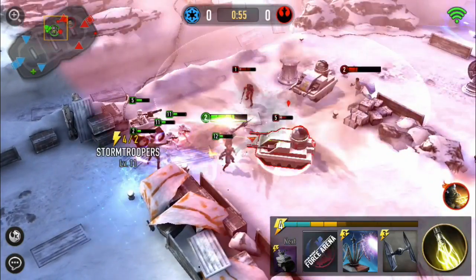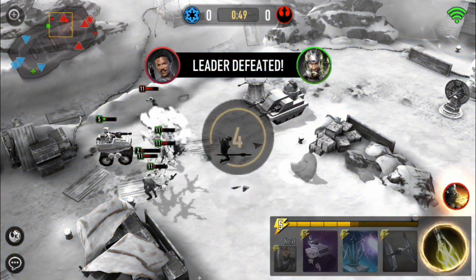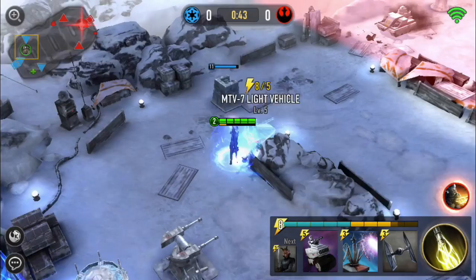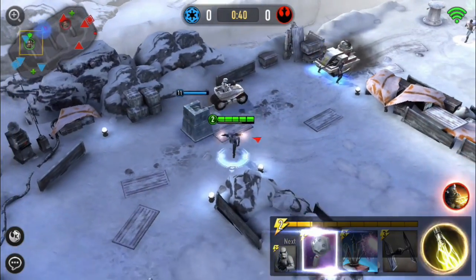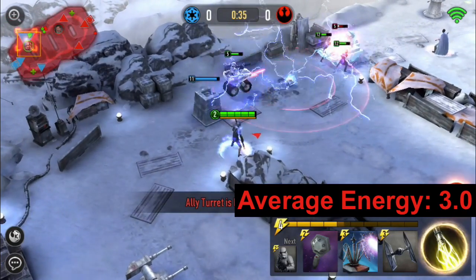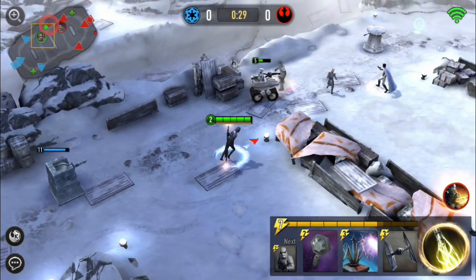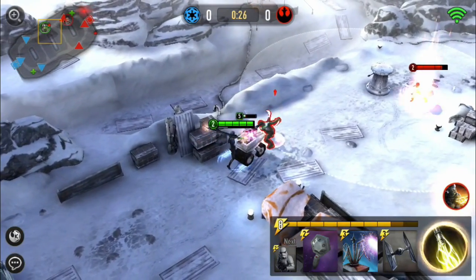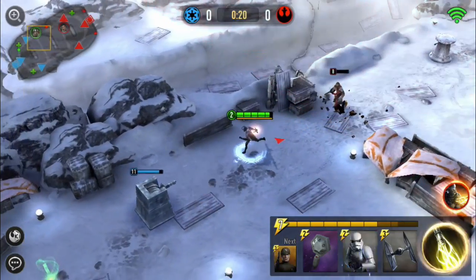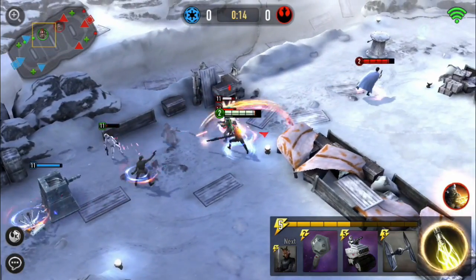We're going to stun him — oh, we missed the stun on him. I missed my skill stun too, didn't get it off in time. So that's unfortunate — we're going to have to run up here and take out this tank. I tried to use my skill and stun him. This is a 3.0 energy deck, so it really helps that I can quickly get down troops when I need them. Unfortunately they're not a higher level so I can't do a ton of damage. That's a level 8 Chewbacca.